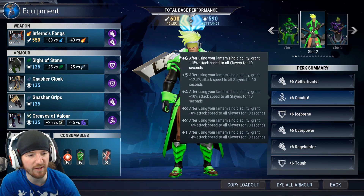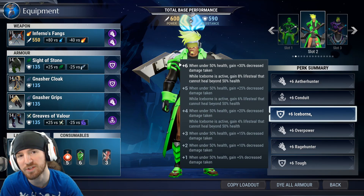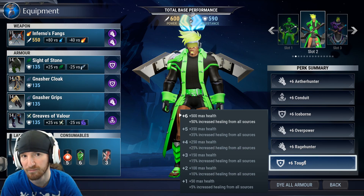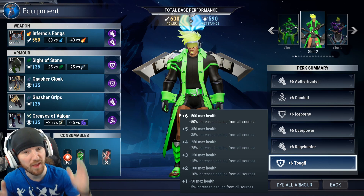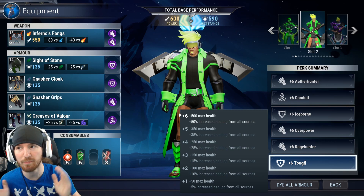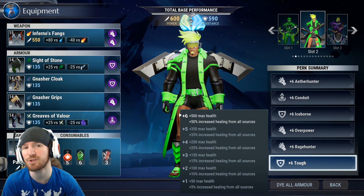So all we're getting here is the damage reduction — if we get below 50%, we get reduced damage. And then you combine that with Tough, you get 500 extra health. So it's going to take longer to get down to half. And then also when you're below half, that 50% life bar is much bigger — in theory, 250 more HP bigger than the old 50% life bar was.